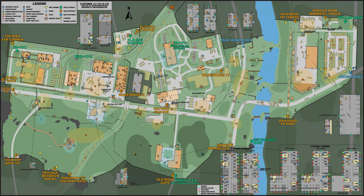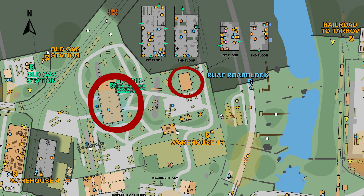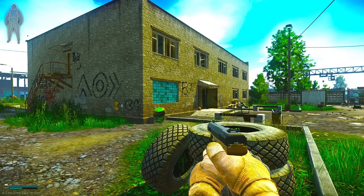Taking a quick look at the map on screen, I've marked the two areas I tend to loot. These are known as Crackhouse and Stronghold. For the sake of this video, we'll start with Crackhouse.